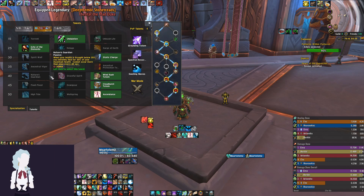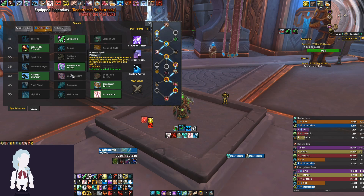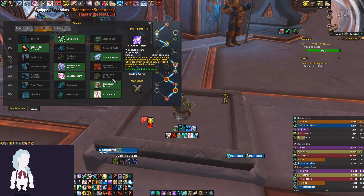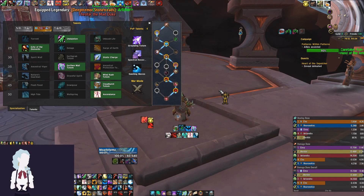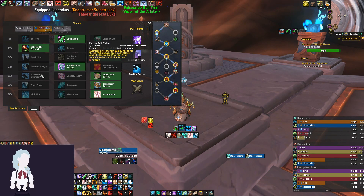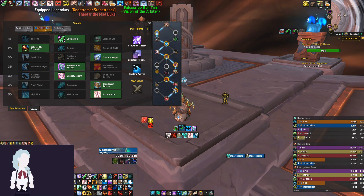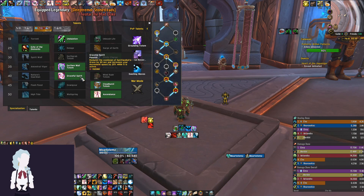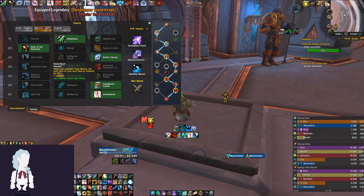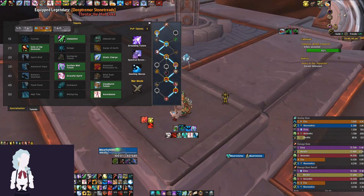For the next row: Nature's Guardian is great if you feel like you need extra survivability and don't want to worry about healing yourself. Graceful Spirit is amazing if you want to cast while moving. Wind Rush Totem isn't very useful, but you could take it if you're speed-running or farming keys and aren't worried about survivability. Typically Graceful Spirit is what's taken in most dungeons where you feel you can survive without Nature's Guardian, since it also lets you cast damage spells while moving.